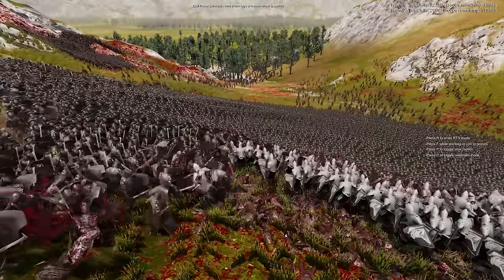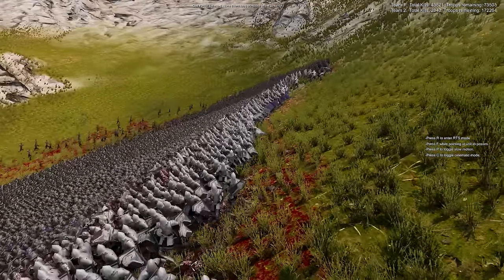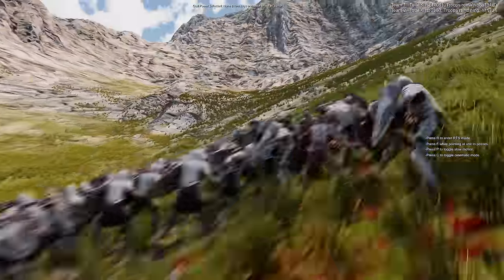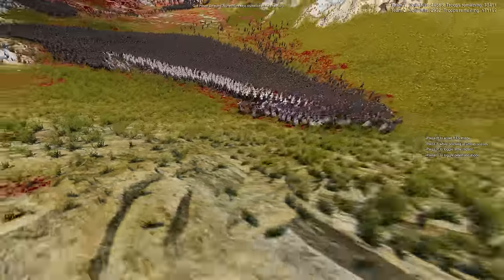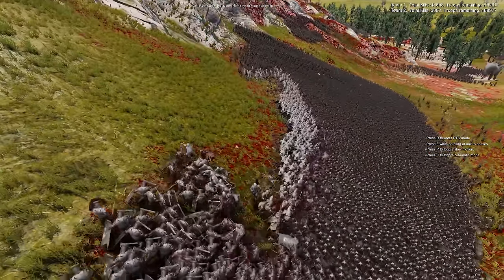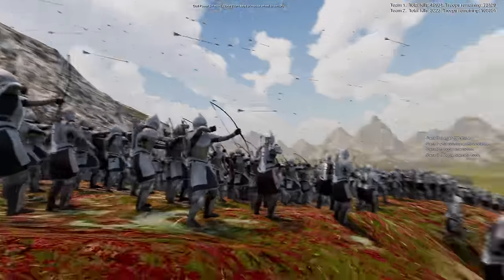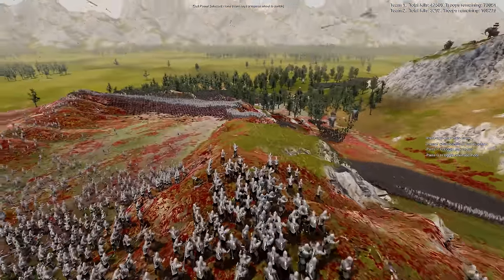They're being overrun on the left, and then the elephants are coming. They're really spreading their forces out — they've got to be outnumbered and they're about to be attacked from the back. They've pushed back somewhat, but the archers can try to give some supporting fire, though it's not looking good.